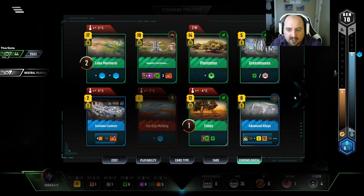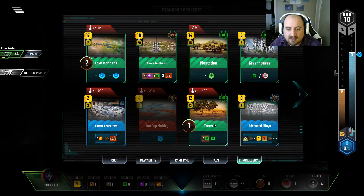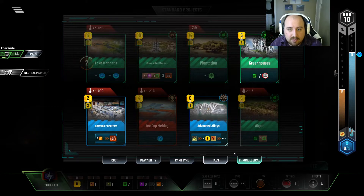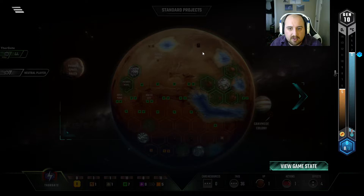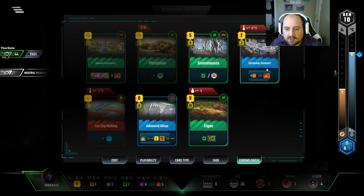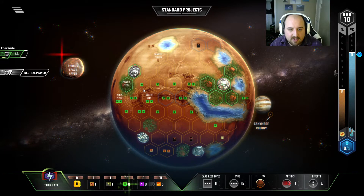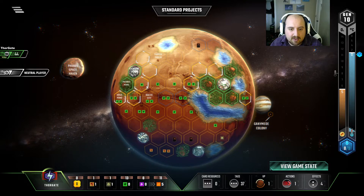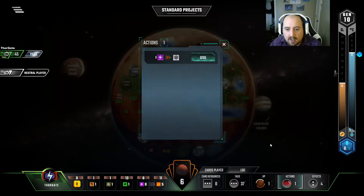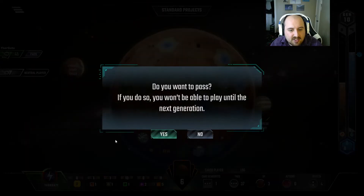I don't know why I grabbed Advanced Alloys — I don't actually have that many metals, so I can't help but feel like that was a mistake. But there's a bunch of income. Since we're not playing Lake Marineris, let's sell it. $17 for two points is fine, but it's $22 for a city, and we'll very likely have way more on it than that. So let's keep filling out our city locations and then make this a really good city location as well. Then we'll go ahead and make two points out of six energy, because that feels good. Got to get some points this run.